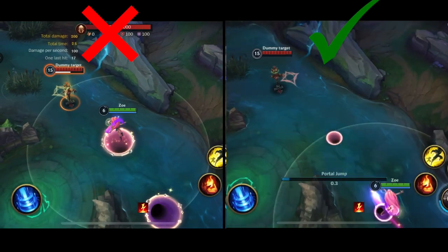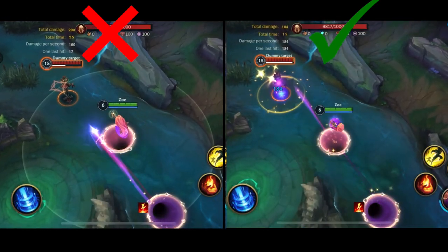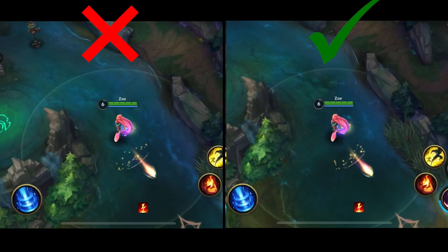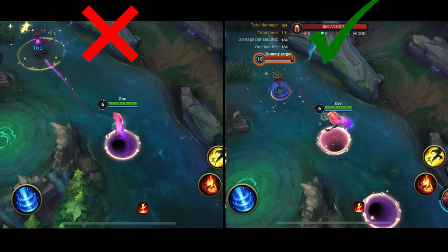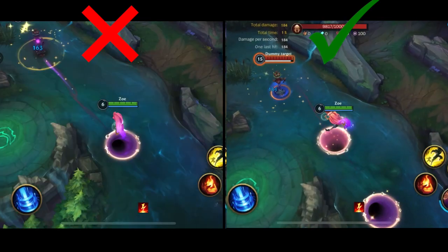Zoe can extend her first ability's range by ulting or flashing, but everyone already knows this. What I see a lot of Zoe players do wrong is using their mobility spell and then using their first ability. What you want to do is use both instances of your first ability, and while it's traveling to your opponent, use your ult or flash. This makes your first ability unpredictable and harder to react to.